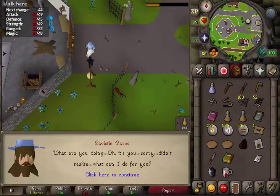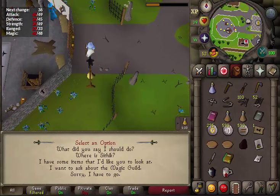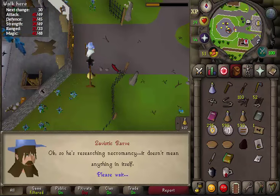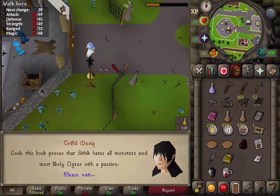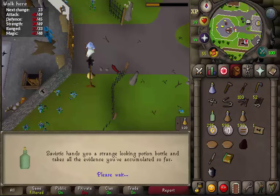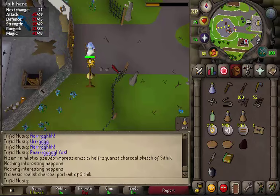Back at the magic guild, ring the bell and select the third option: 'I have some items I'd like you to look at.' Keep pressing the spacebar and the wizard will trade all the items for a strange potion.